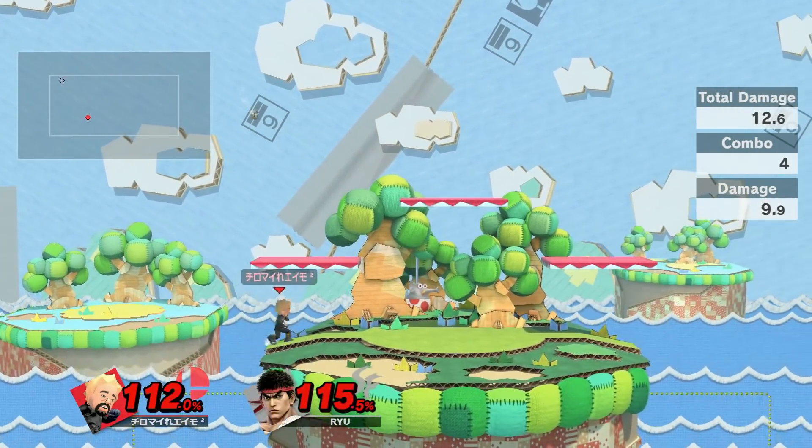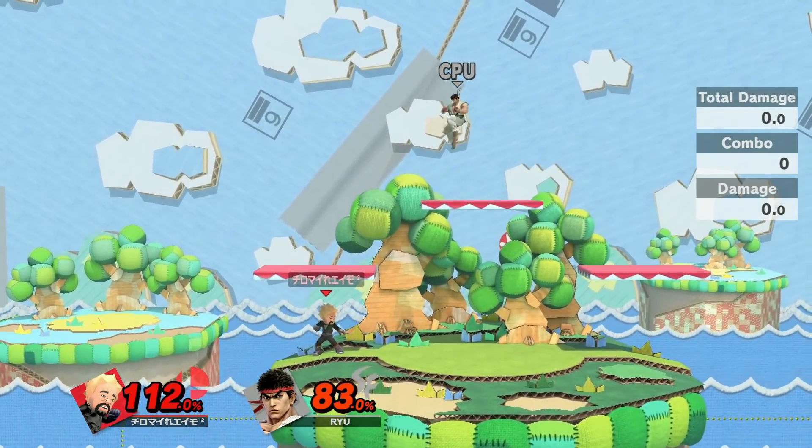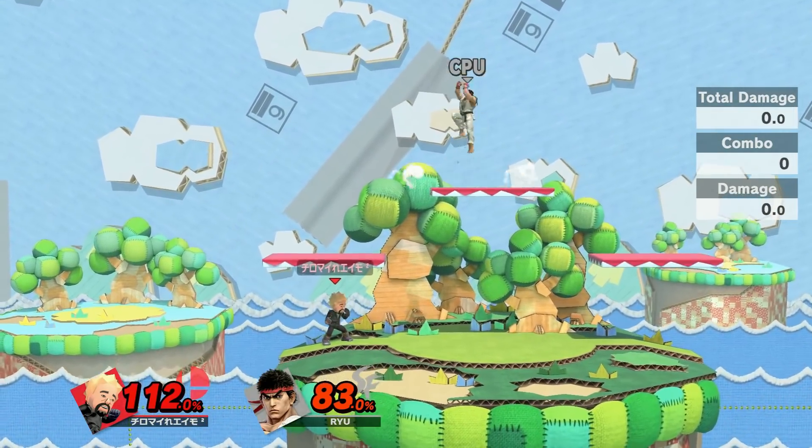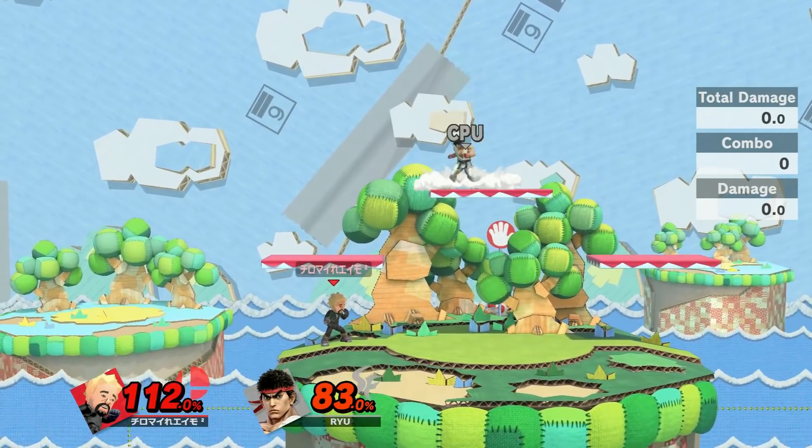Alright, there you go. So that was the exact situation that ESAM was playing in the actual game against Vendetta, and Ryu was mashing focus attack, his fastest frame one combo breaker, and I was able to kill.